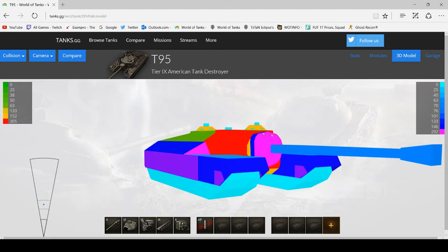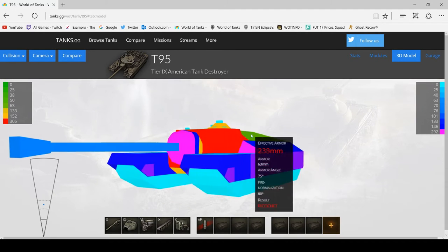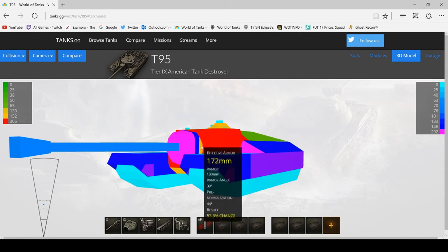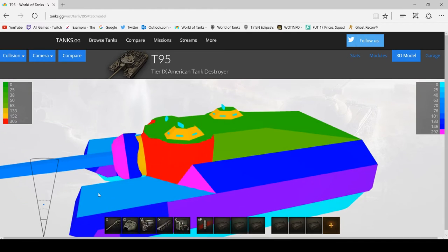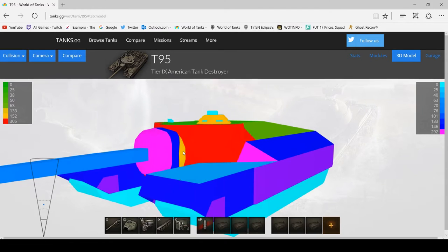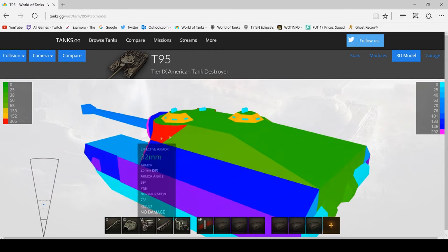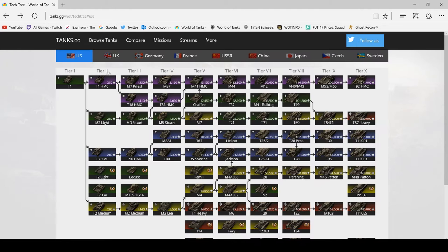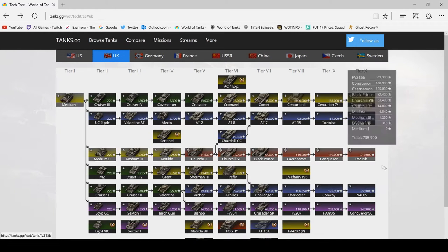So the weak spots of the T-95: the cupolas. If it's angled, hit the cupola foundation on the exposed side. Don't hit the front plate if it's angling towards you — you're never really going to pen unless you hit the tiny gap between the gun mantlet, and even then it's not really worth it. That is the T-95.